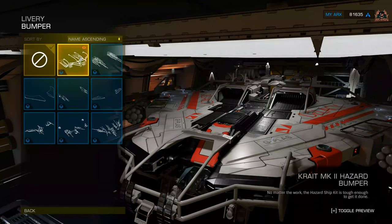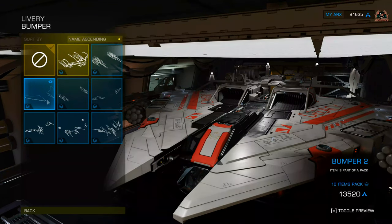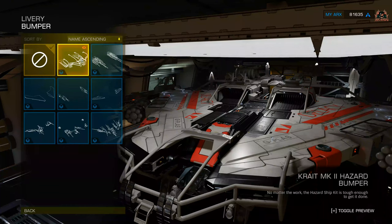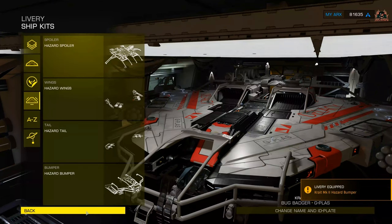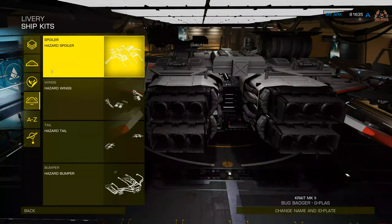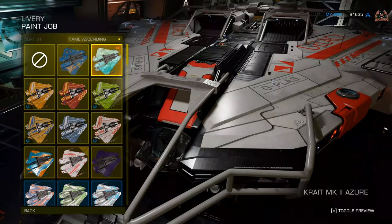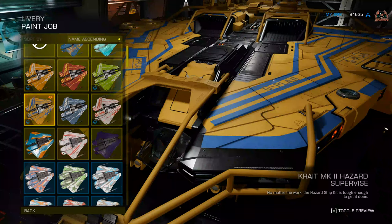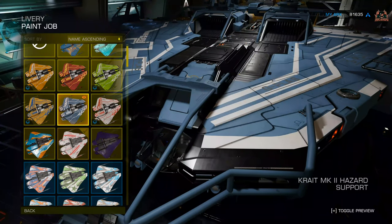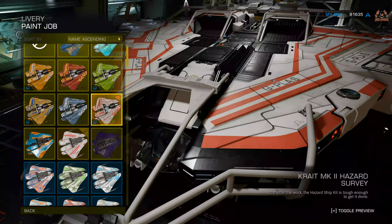Moving on to the bumper — the front nose of the ship. The raider pack is there as well, but here we go, this is the one we want: the hazard bumper. That's quite good for additional protrusions and a good bit of scaffolding around the front. So boom — we've equipped it. Now you can't really tell what's going on in the hangar bay, but in just a moment we'll get out and have a look. With this comes also additional hazard paint jobs — here we've got the nice yellow hazard option.